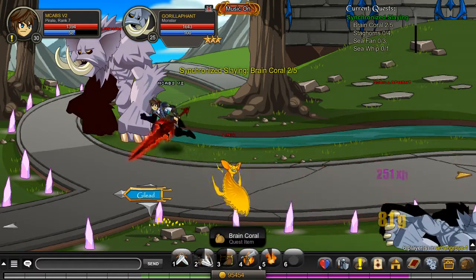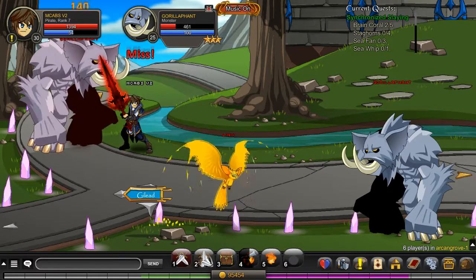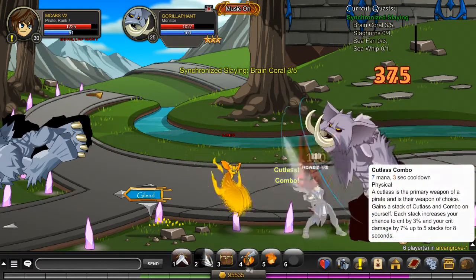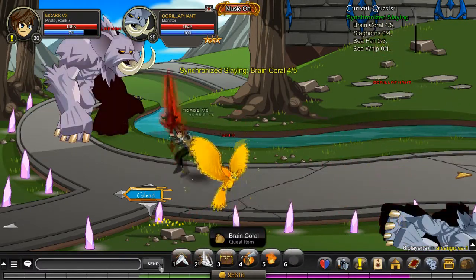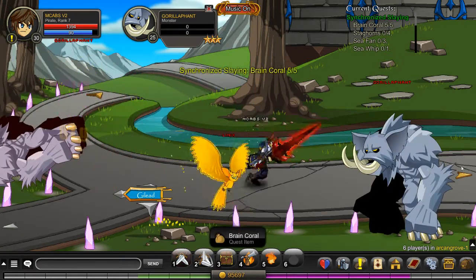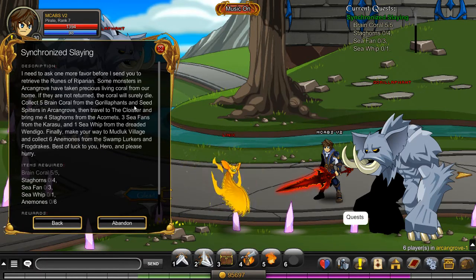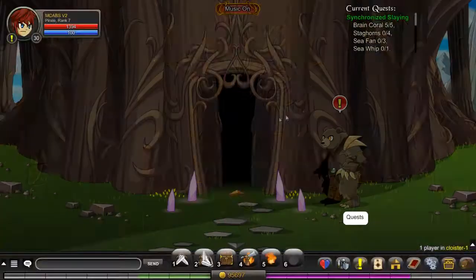I'm a bit scared about the next part because it's really annoying. I remember trying to do it before — it's a headache. But that would be nearly the last puzzle. There's one more in Gilead, but other than that no more puzzles. We killed the Gorilla Fence and Seed Splitters. Travel to the Cloister and bring four Staghorns — let's try slash join cloister.